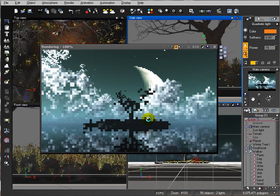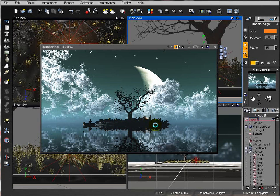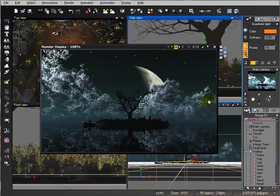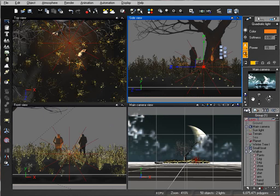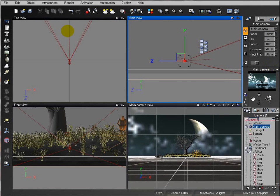I want just a small glowing point here with fire — a small fireplace feel. I think we're almost done. Let's select our camera and adjust it slightly.